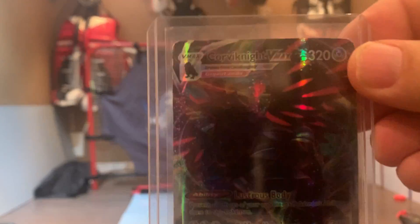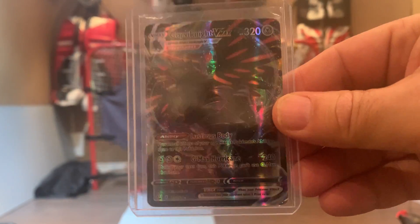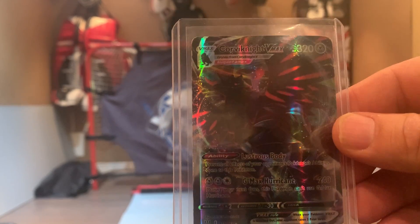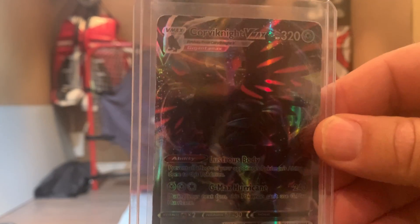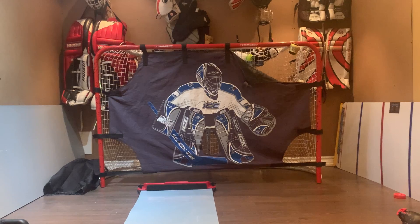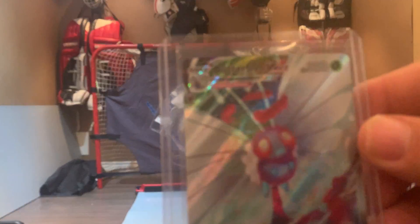This is Corviknight VMAX. I got this for my birthday — I actually just got it for free. It's from the Fusion Strike set and it has G-Max Hurricane, which does 240 damage, and it has 320 HP. Now we're down to number three.